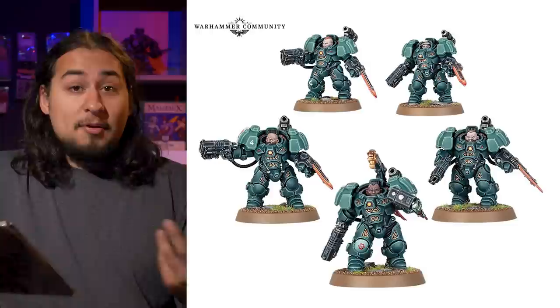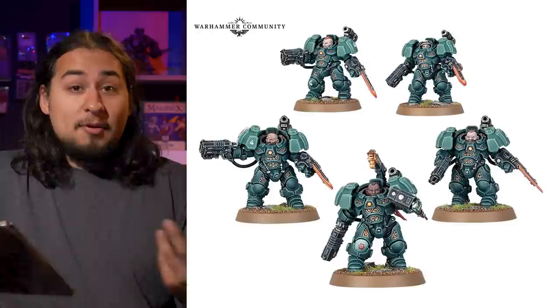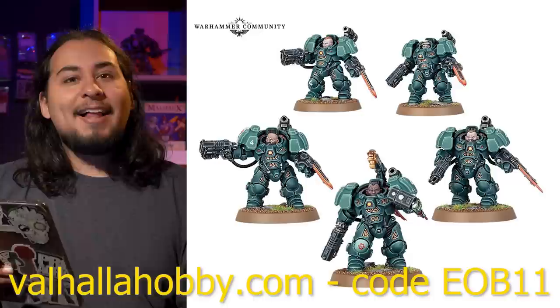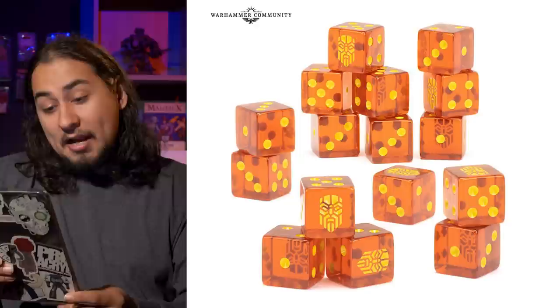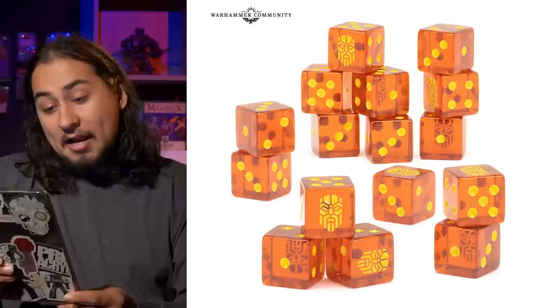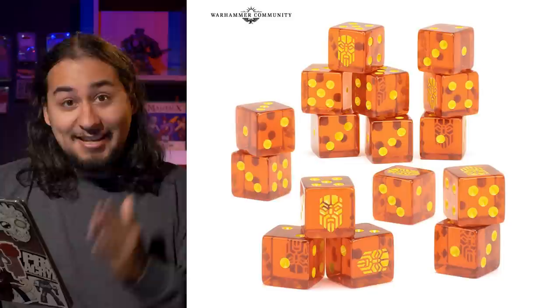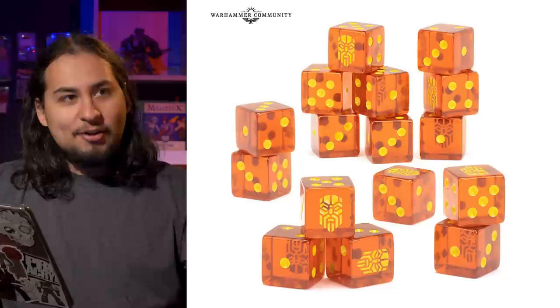If you're wondering where to pre-order the Leagues of Votann, you can get them from Valhalla Hobby — a wonderful little game store that offers a discount on Games Workshop products. Use the code EOB11 for 5% off your first order. Also, the Leagues of Votann dice set is nice — yellow and orange with the dwarf face symbol on the six, which is perfect. Don't put it on the one.